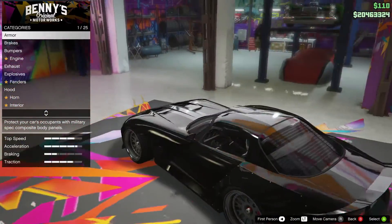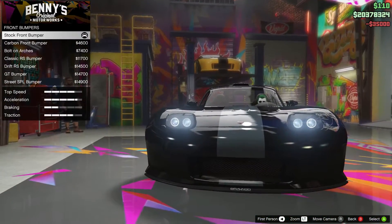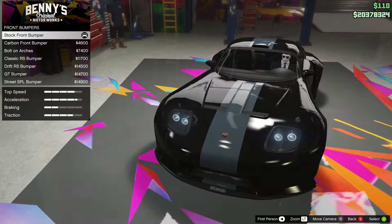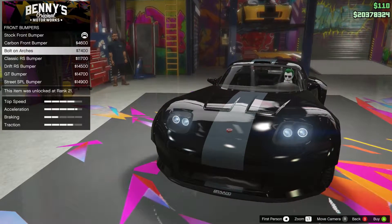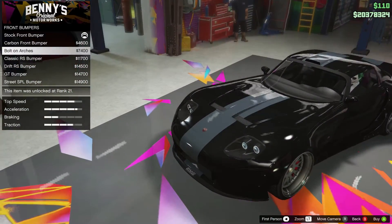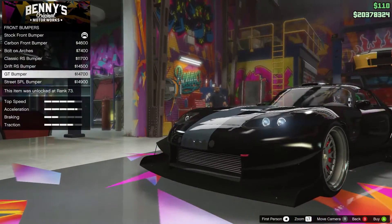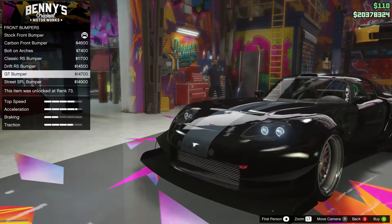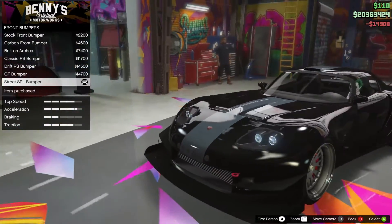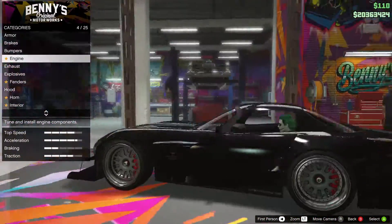Let's max out the brakes. For bumpers, there aren't as many options as the Sultan but still a fair few - we've got the carbon front, bolt-on arches, classic RS, drift RS, GT bumper, and street SPL bumper. We'll go for the street SPL one because it looks like a massive snow shovel. Unfortunately you can't customize the rear bumper.